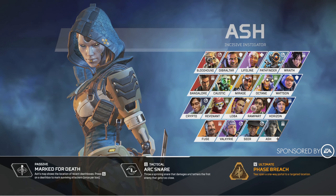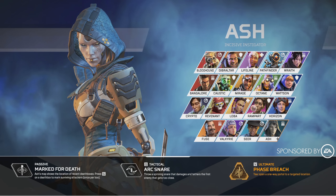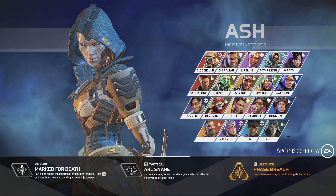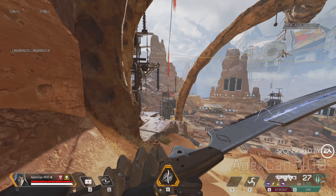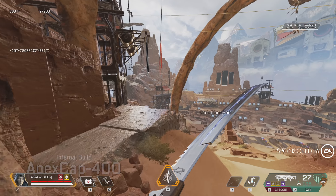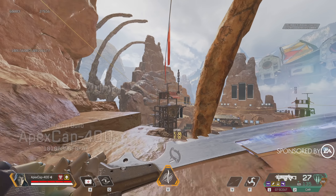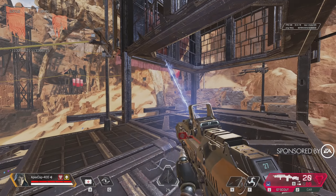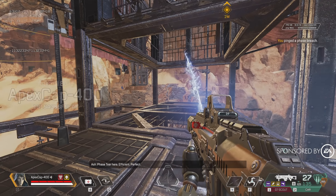We also have an ultimate, Phase Breach. Think of this as a one-way Wraith portal that anyone can still use, but does not require you to move from point A to point B — you can use the portal at range. Here's an example: press the Alt button and we can see this little indicator on the bottom of my screen showing where the portal exit is going to be placed. Let's see if we can teleport all the way over across the gap. And there we go — we have our little Void Tear. Very cool, stylized.